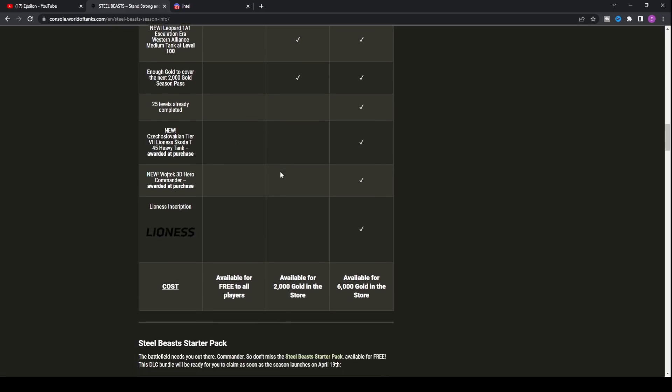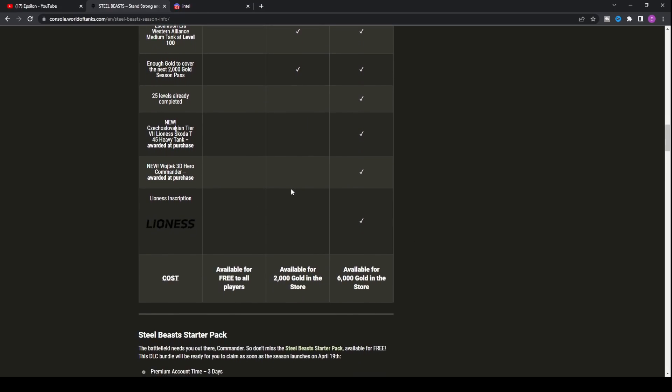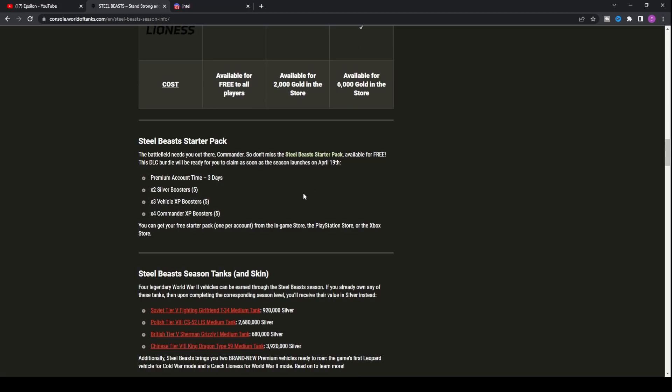You also get the 3D Roycek commander and an inscription. So essentially you're paying 4,000 extra gold to skip levels, get more XP, and receive a premium tank. We'll do a full review when the tank comes into the game. Wargaming are also hoping to include the ability to purchase the standard pass and then upgrade to the ultimate edition retroactively, costing only 4,000 gold for the upgrade — so you can get the Skoda T45 without committing upfront.